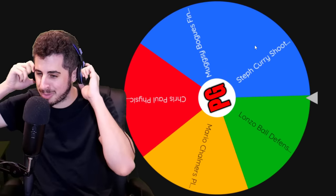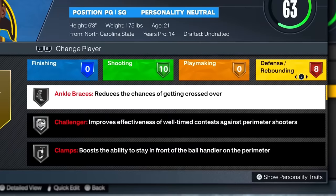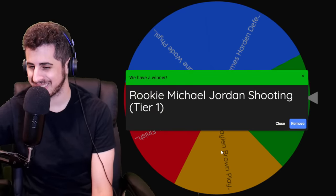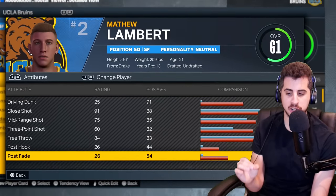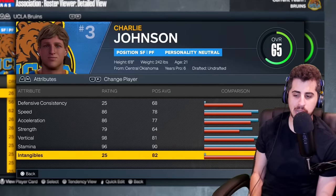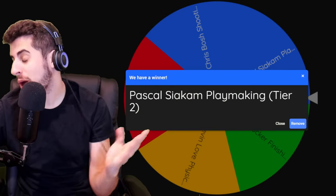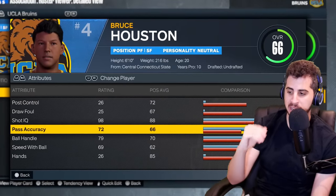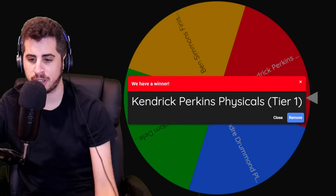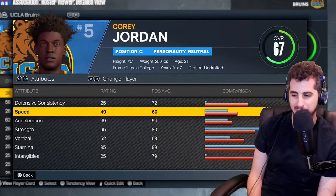Very impressed with our defense. Point guard gets Lonzo Ball defense tier 2 — now a three-and-D player with eight defensive badges. Shooting guard gets rookie Michael Jordan's shooting — Lambert at 61, all players now over 60 overall. Small forward gets Dominique Wilkins' physicals, tier 2 — Charlie our highest at 65. Power forward gets Pascal Siakam's playmaking — Bruce Houston highest at 66. Center gets Kendrick Perkins' physicals — Corey at 67 with 95 strength, but speed is not there at all.